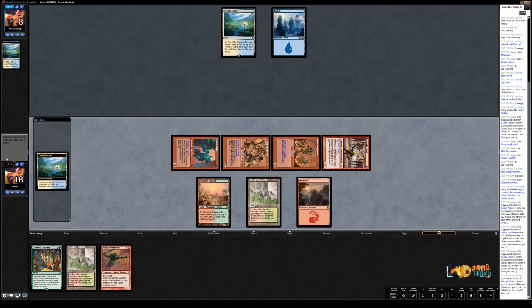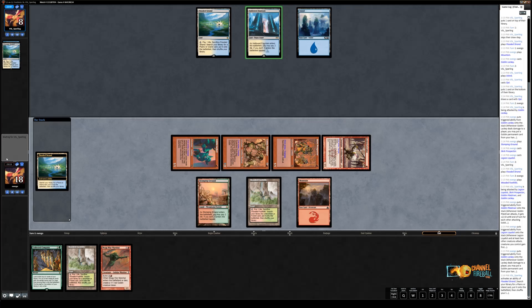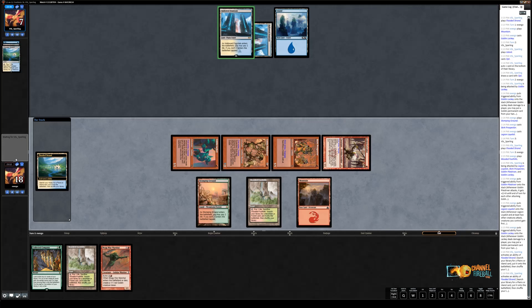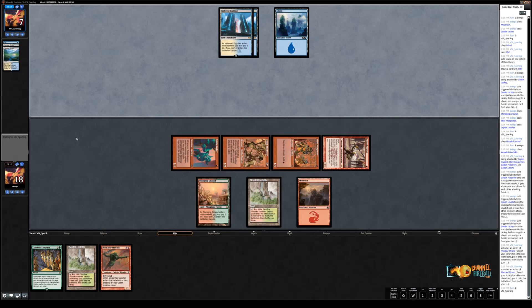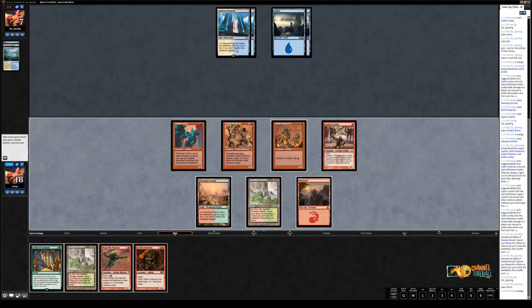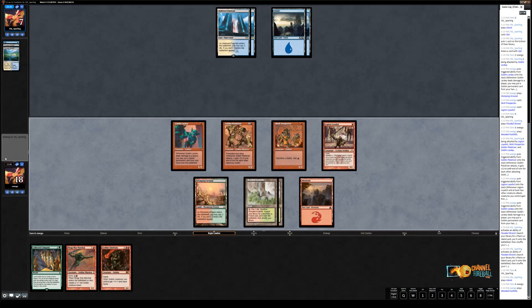Eric knows my deck has three Supreme Verdict, two Detention Sphere, one Condemn, four Path, Snapcaster, and Opt in play. He's got some things to play around somewhat, but it's one of those things where you ask — do I gain anything by holding back? My creature is about to get first strike and trample, Snapcaster trading off with Lackey is no longer available, Piledriver is going to grow, and to cap it all off I have nothing yet. So a few warning signs should be going off in Eric's head.